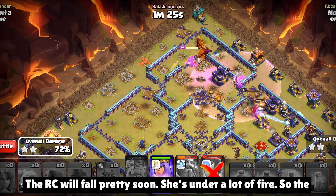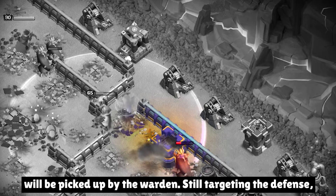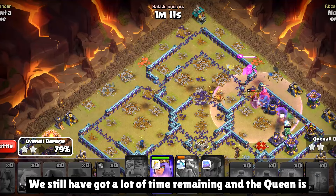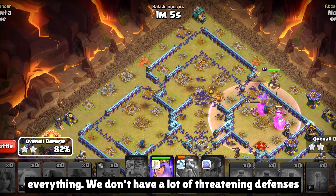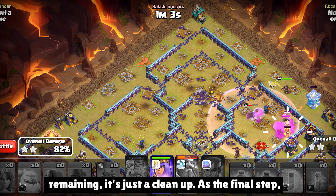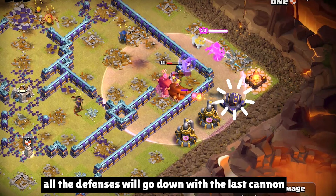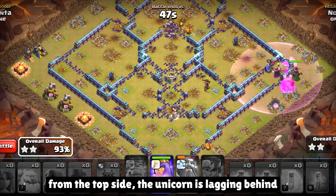The RC will fall pretty soon — she is under a lot of fire, so the diggy will be picked up by the warden. He's still targeting the defense, so diggy will be helpful, taking stuns here and there. We still have got a lot of time remaining, and the queen is doing cleanup on the outside — she will go ahead and finish everything. We don't have a lot of threatening defenses remaining; it's just the cleanup as the final step. All the defenses will go down with the last cannon, and the troops will split into two groups. The queen will go from the top side.